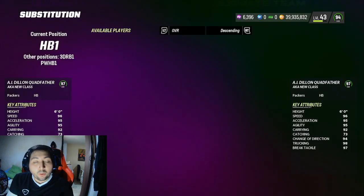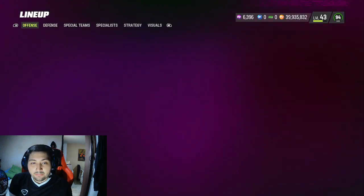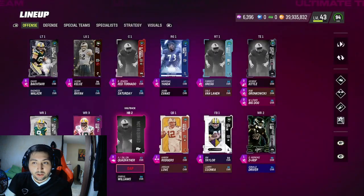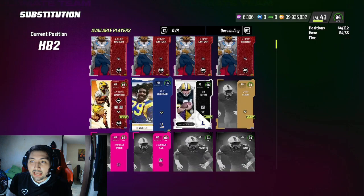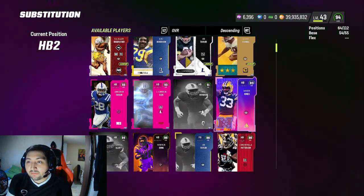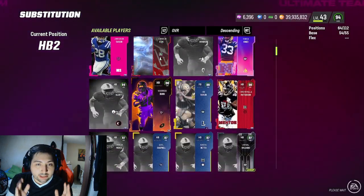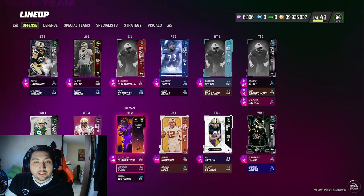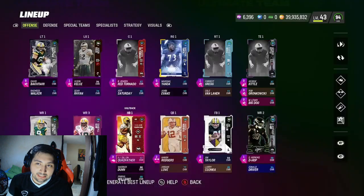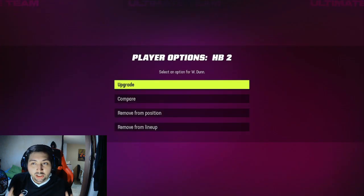Such as the Anquan Bolden, who's very simple — just add him in your lineup and you just want to do some passing yards. For example, I'm looking at this 88 overall card. I'm going to add them into my lineup, and all I need to do is get some rushing yards, a couple rushing touchdowns, and win about 10 games. Very simple challenge to level them up.